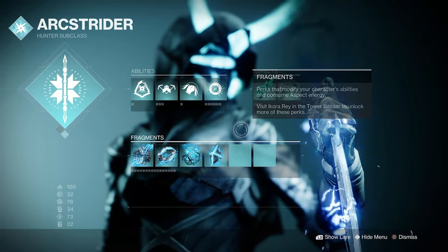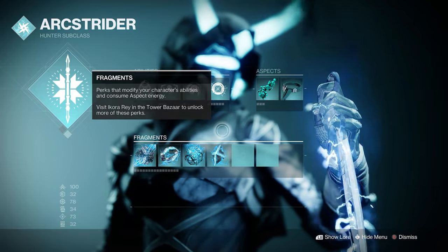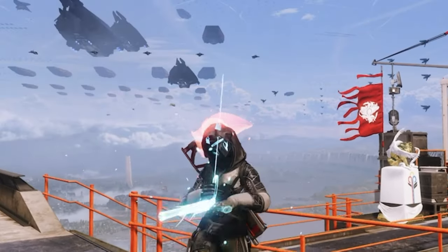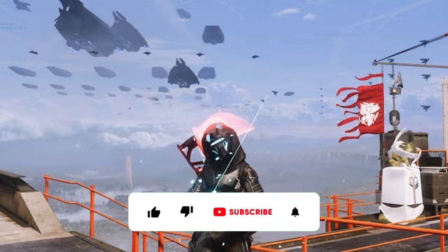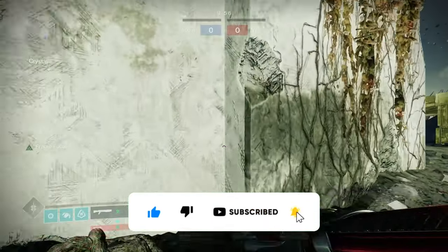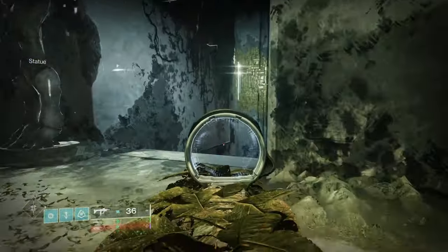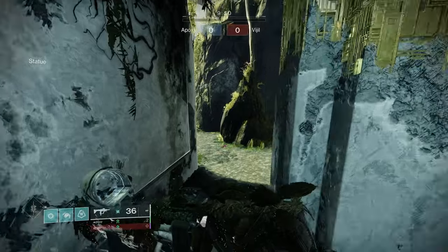Since I'm using my punchy jolty arc Hunter build, I think activating Golden Tricorn is going to be easier than ever, meaning this weapon is going to absolutely shred people. But hey, let's put it to the test and find out for ourselves. If you enjoyed the video, make sure to leave a like and a comment for more future videos like these. Alright, in a Rumble match — I don't think I've ever played Rumble on this map, this map's huge.